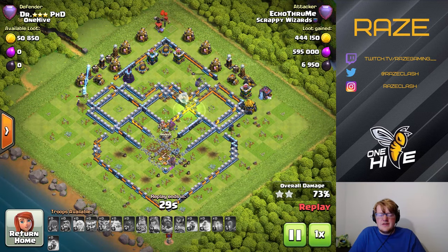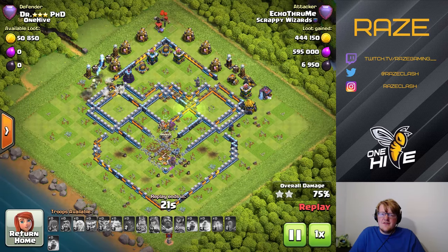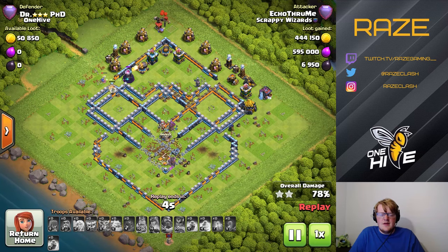If you had those Teslas at the bottom of the base where the entry is, you're just giving up that percentage. So for attackers in the lower ranges, it's actually a lot better to have the Teslas at the top where they can serve as percentage shields for the defense. And that's the rest of that attack — 78 percent.